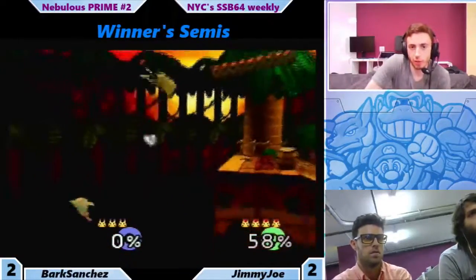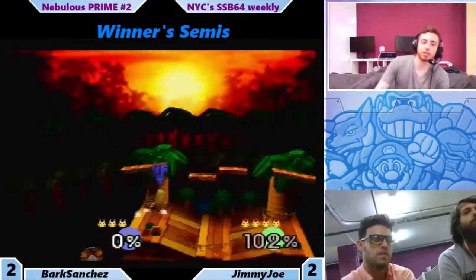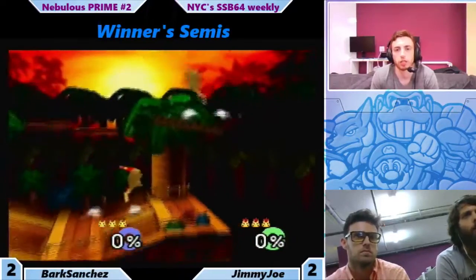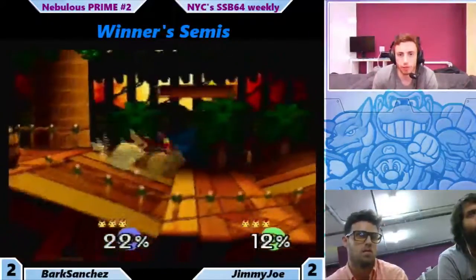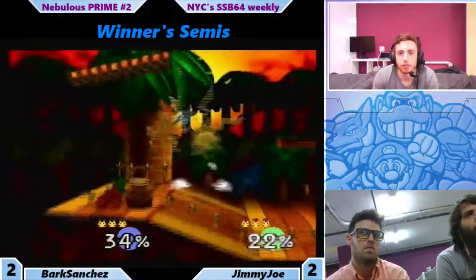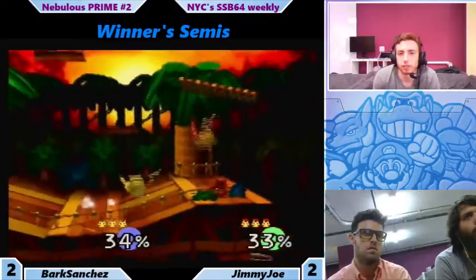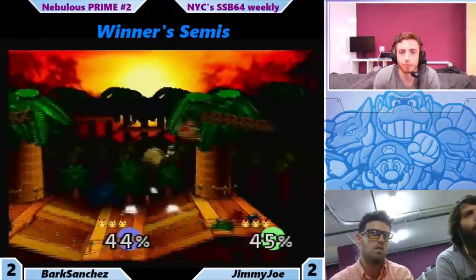Nice forward smash. Hopefully Bark can close this out. Very nice up smash. Jimmy Joe goes for it — nice, runs away. Baits the up tilt and goes for the grab. Stand off here. Grab from across the room. Nice — Jimmy Joe vibes.